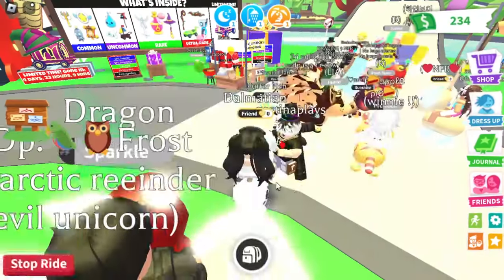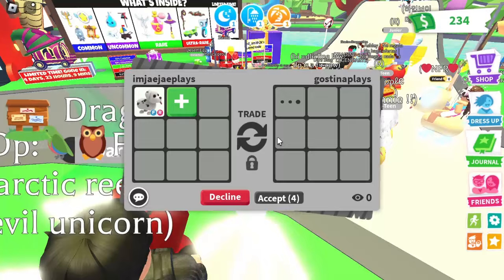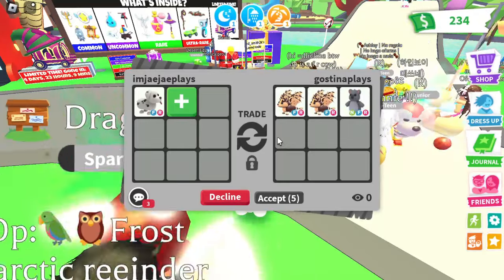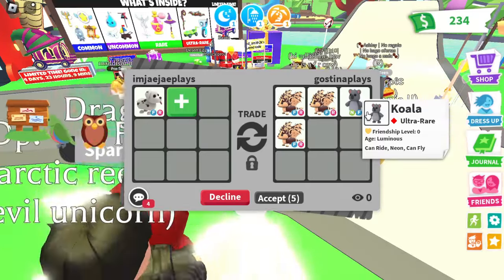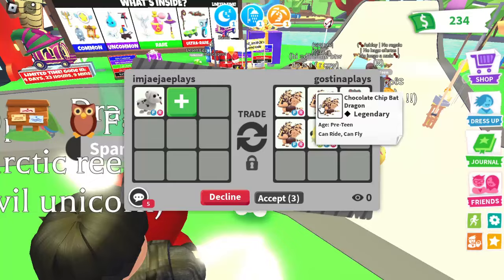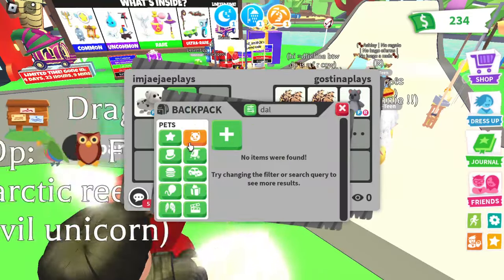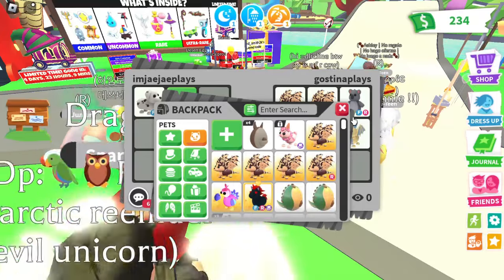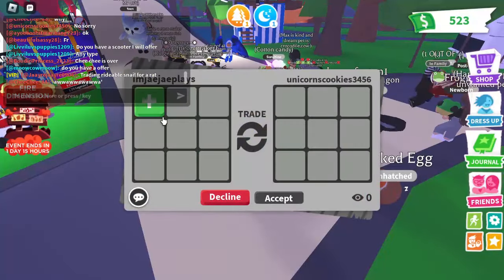For the next trade we're getting offered two fly ride Chocolate Chip Bat Dragons and a neon flowered Koala. Neon Fire Koalas are ultra rares from the Aussie Egg — they're cool but could have more value. With three Chocolate Chip Bat Dragons, a Koala, a neon fly ride Puffer Fish, and a Golden Dragon, this trade is definitely a win.